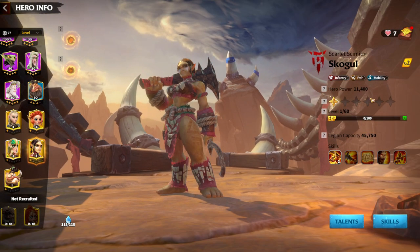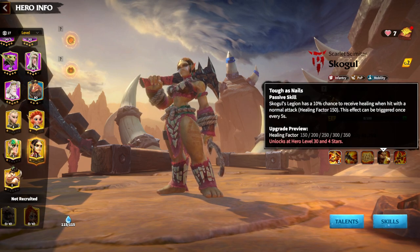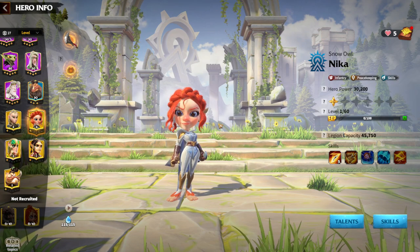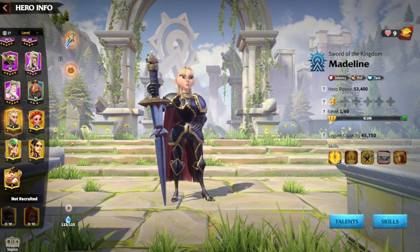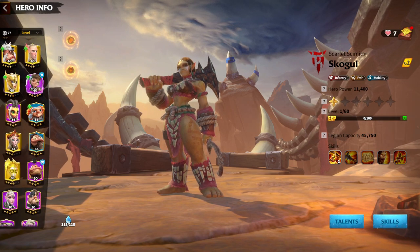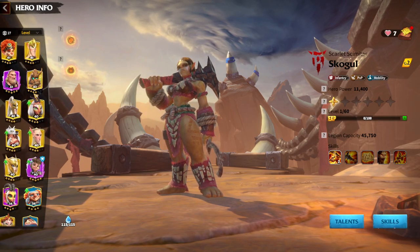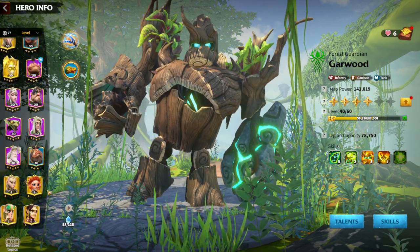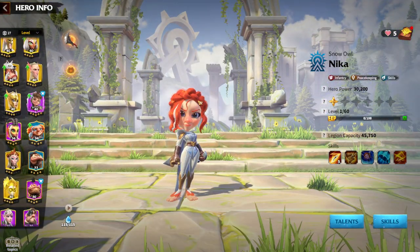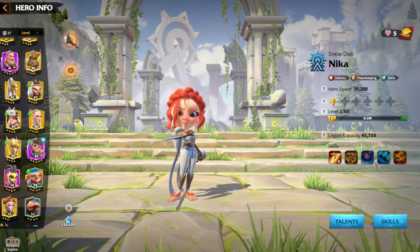Their march speed is very high because of Skolgul's mobility tree. If you want to deal more damage with this pair, run Nika as primary and go skill tree. If you don't have Madeline, Skolgul, or other infantry heroes and only have Garwood and Nika — those are the two legendary infantry heroes obtainable from gold chests — I would run Garwood as primary and Nika as secondary.